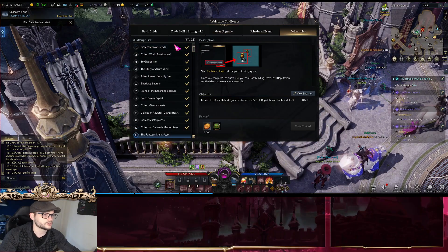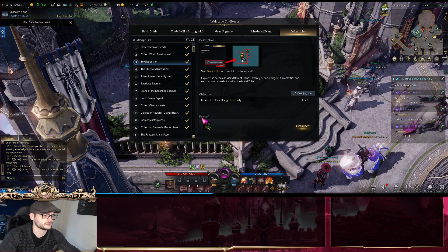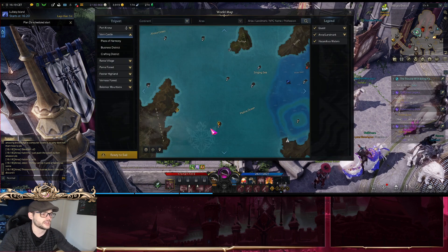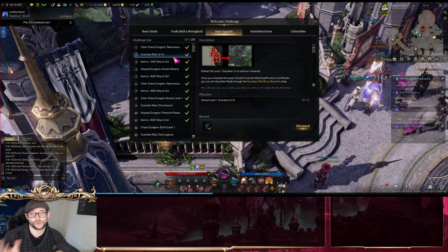Starting off with the Welcome Challenge — once you go to the collectibles, it will show you absolutely nothing, but look at this: we already get Harmony Shards, we already get Harmony Leap Stones, and you can simply view the location and see whatever you need to do for it. Also in the gear upgrade section, there are several achievements where you can get these stones. You might be saying you already know all of this stuff — but this is not all.